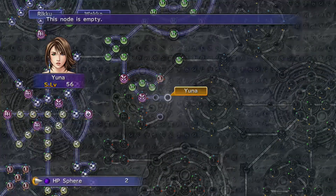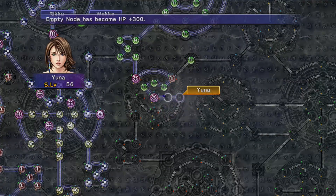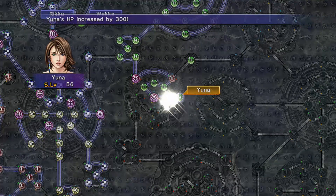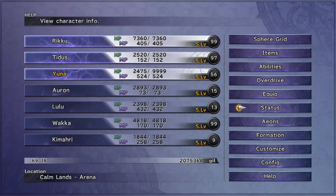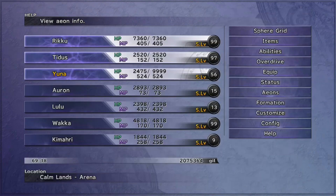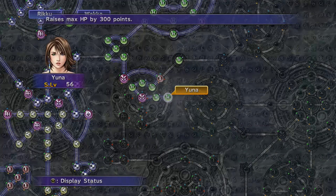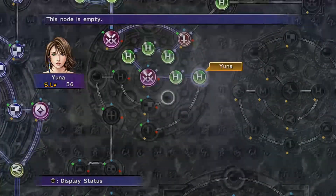Then we're ready to do magic in the next episode. A quick note on MP spheres: you really don't need any more than 999 MP, and Break MP Limit is a terrible ability — never use it. All we're doing is getting 999 MP. You find several MP spheres through the game and only need 18 in total to add to the grid to reach 999 MP with what's already there.